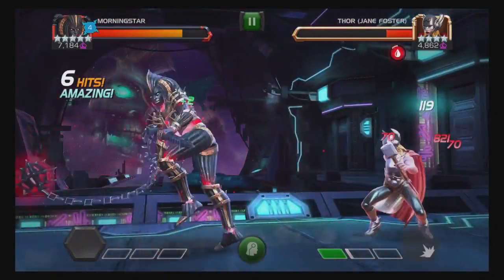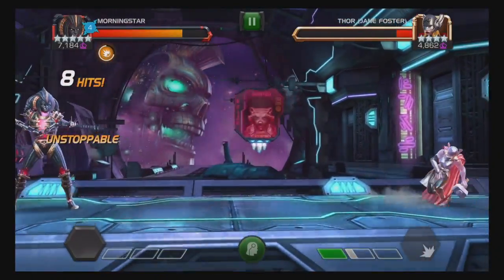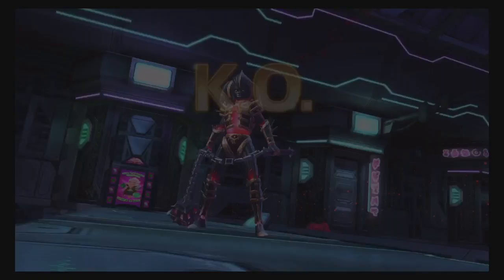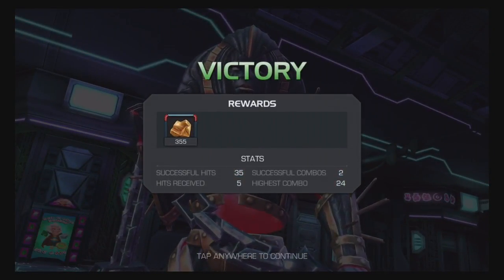Let's talk about the benefits that you gain from each soul. If you have one soul and get hit, you have a 50% chance of causing them to bleed, but it's only up to one stack over five seconds.